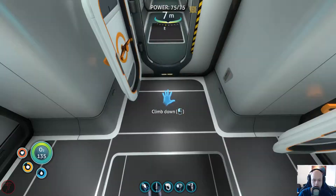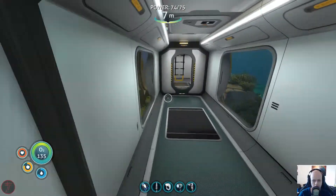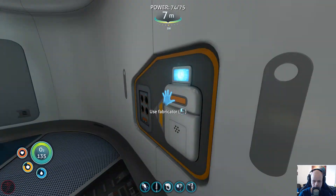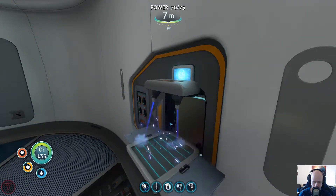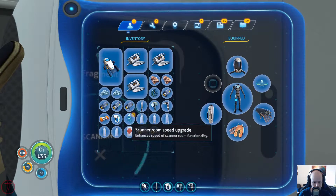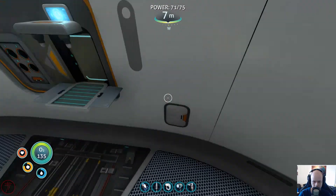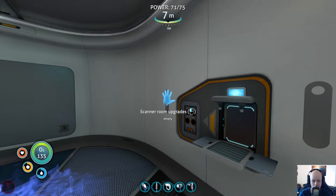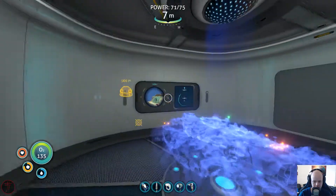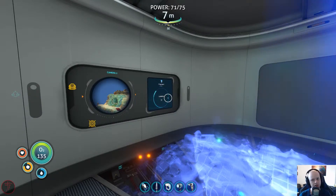I think that's gonna do it for the episode today. We'll see where it takes us on the next one. We need to find — or make — a repair tool to repair our seamoth. We'll run the scanner room speed upgrade. How do you equip it? Oh, that's how you equip it — into the room's upgrade slot. Cool, so that will go faster. We'll see where it takes us next episode. I hope you enjoyed this one — let me know down below, and as always, thanks for watching. Catch you next time!